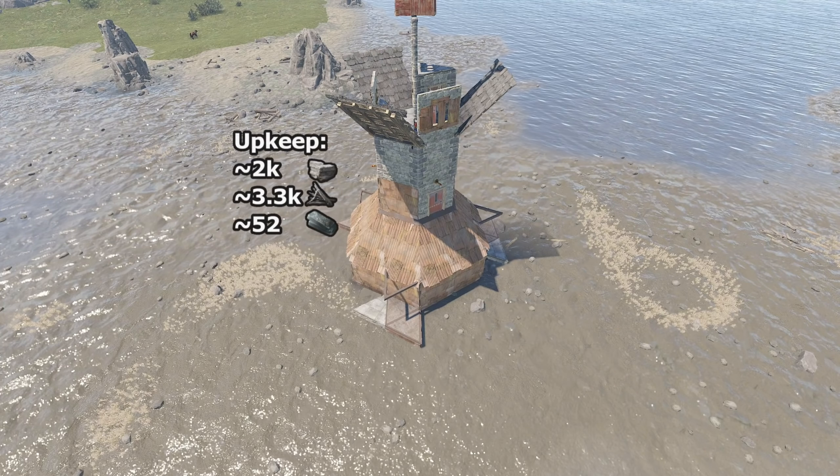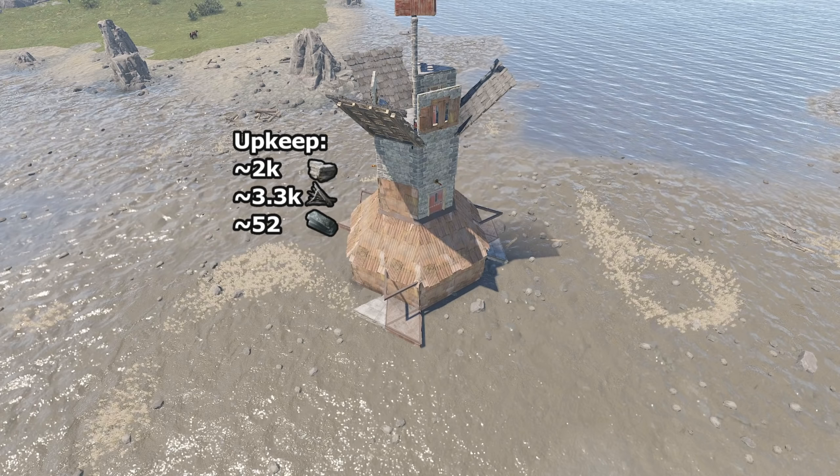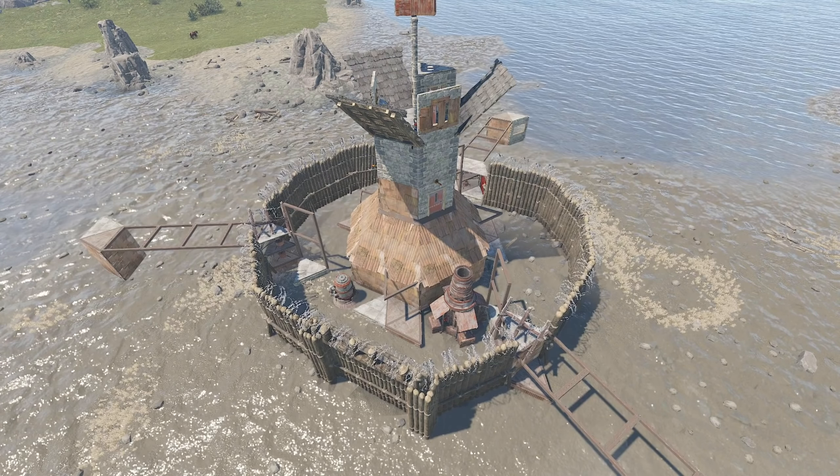This improvement alone warrants a whole new version of the base. I also added splash blockers and a fourth floor that was made possible by lowering the overall cost of the base. The core of the base is complete! The only thing left to add is the highly optimized compound and the TC imploder anti-griefing mechanism.